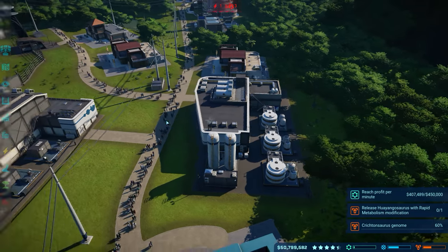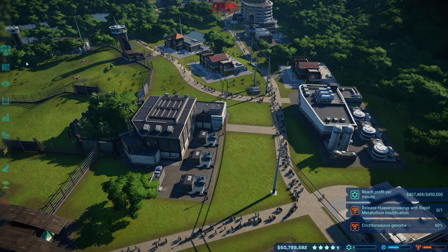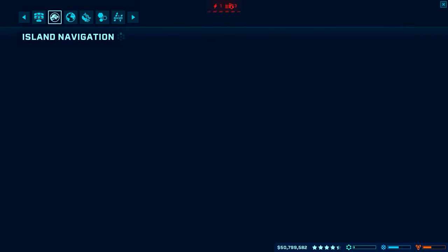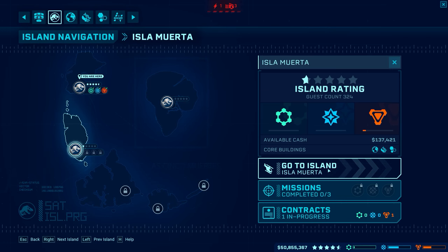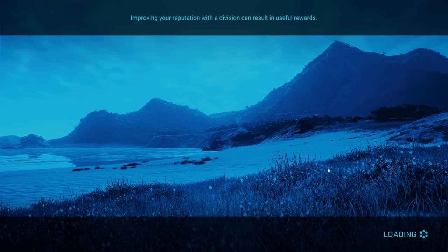So what we're going to do — I know I've got some issues here with some dinosaurs loose — but we're going to go ahead to the control room, rip on over to island navigation, load up the island we're trying to get money to, and work our way to that island and load up this load screen.